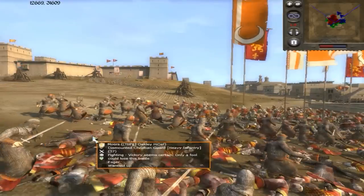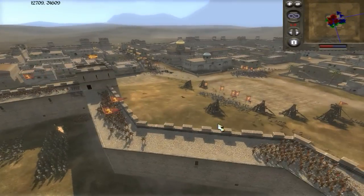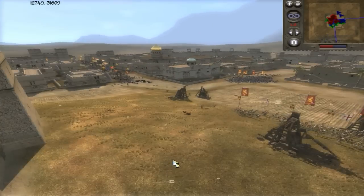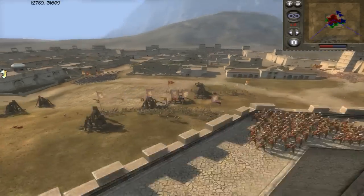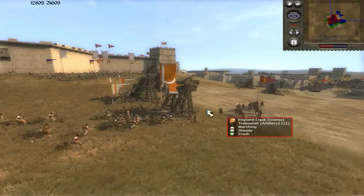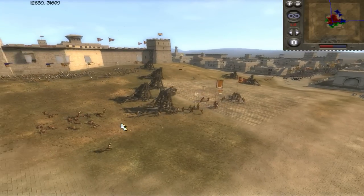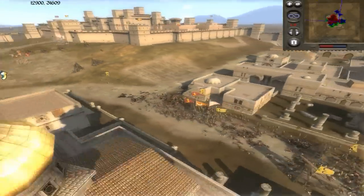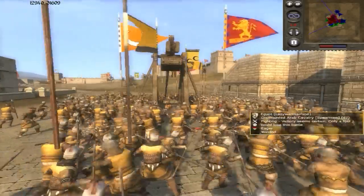The citadel is still holding out with tremendous amounts of archers pouring on fire. Yes, we took out a lot of their siege equipment but it traded pretty effectively against our guys. I sent one of my Hashishin units to try and take out one of the last artillery pieces, effectively silencing all the artillery. There we go — I'm chasing them and we killed about half of the opponents.